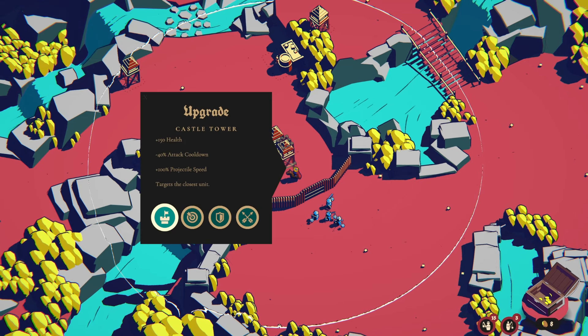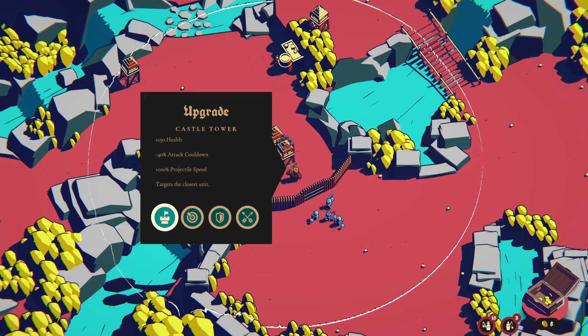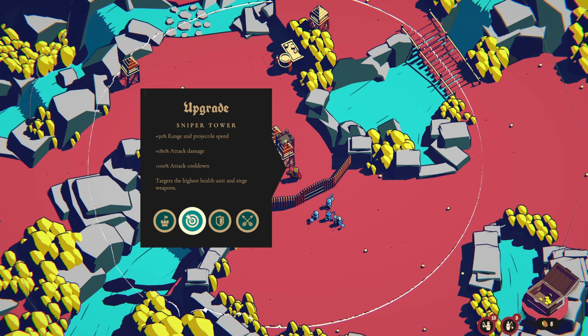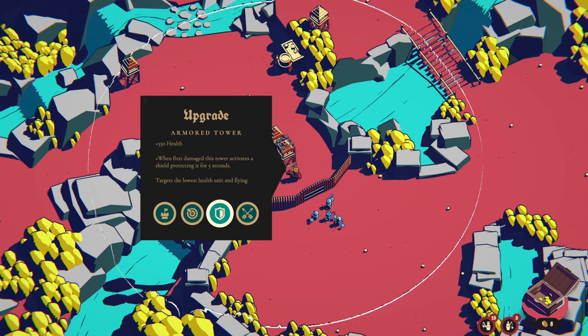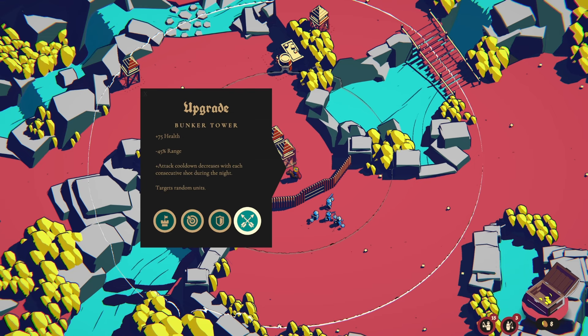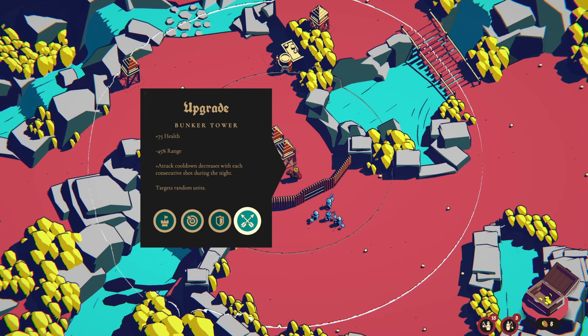Yeah, we get all these options now. Castle tower: plus 150 health, minus 40% attack cooldown, plus 100% projectile speed, targets the closest unit. Sniper: more range and speed. More attack damage but longer cooldown, targets the highest health unit and siege weapons. Armored tower: more health — when first damaged, this tower activates a shield protecting it for 5 seconds. That's pretty good for the front tower. And a bunker tower: more health but less range, attack cooldown decreases with each consecutive shot during the night, targets random units. Oh, this is all very nice.